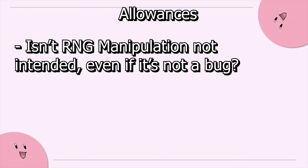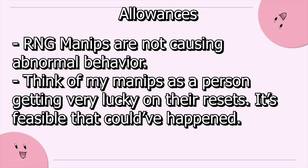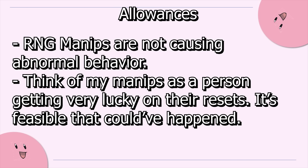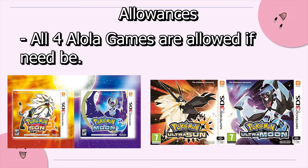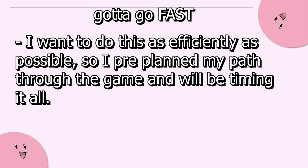RNG manipulation is neither a glitch nor a malfunction, and it never got patched — even though they likely could have removed the initial seed verification. It doesn't cause the game to do things it normally couldn't, and has always been legal for use in VGC. Think of it as me getting very lucky with my soft resets instead of exploiting something. All of these spreads would have been obtainable if I was just soft resetting; I just sped it up. Since this is Gen 7 VGC, I can use any of the games from Sun and Moon to Ultra Sun and Moon, and I can also use Pokémon Bank for transfers.